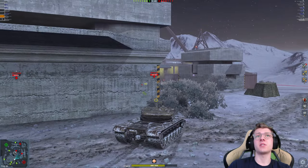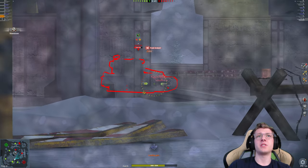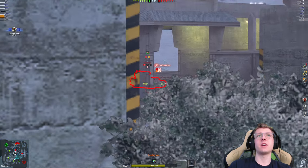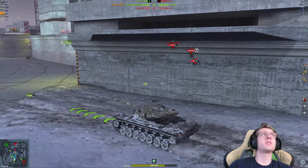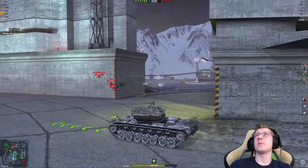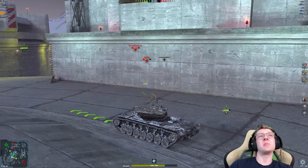So we have the enemy 183 in front of us. He gets spotted, and we're going to aim in right on his track wheel. One easy tracking shell, we get another easy tracking shell — that right there is 1,200 damage. A full-health 183, with the help of one other teammate, is now dead. That is 2,400 damage dealt, and again it shows why this vehicle is a little bit stupid.